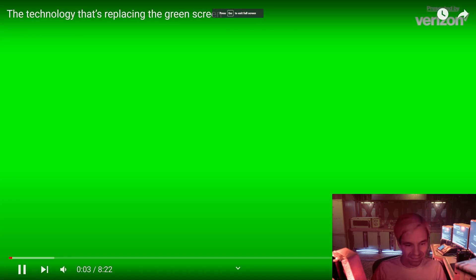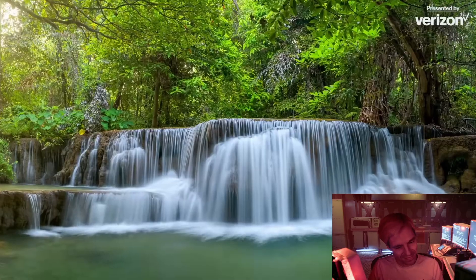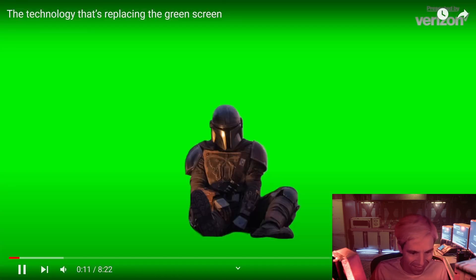Green screen and blue screen — it becomes the mist-covered planet, a deserted background for a bomb, packed athletics, a panoramic waterfront. So many things are possible with the green screen.